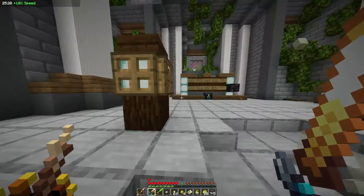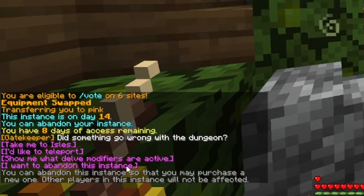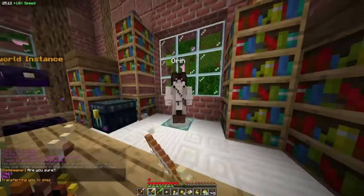Dungeons can be abandoned after 1 week has passed or after the weekly reset has occurred, by talking to the gatekeeper inside the dungeon's starting room to abandon it, allowing the player to either start or join a new dungeon.